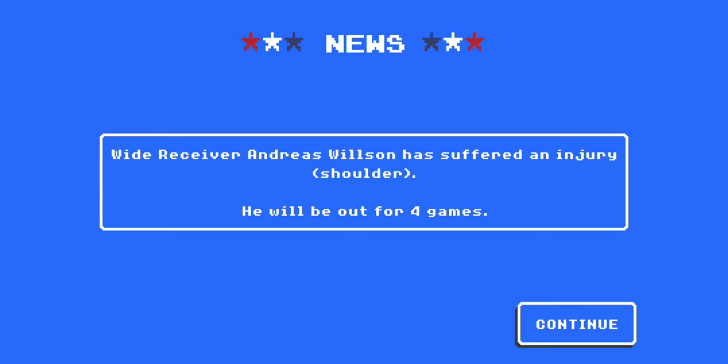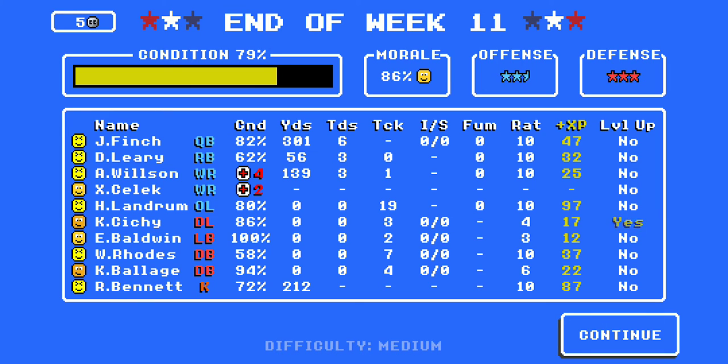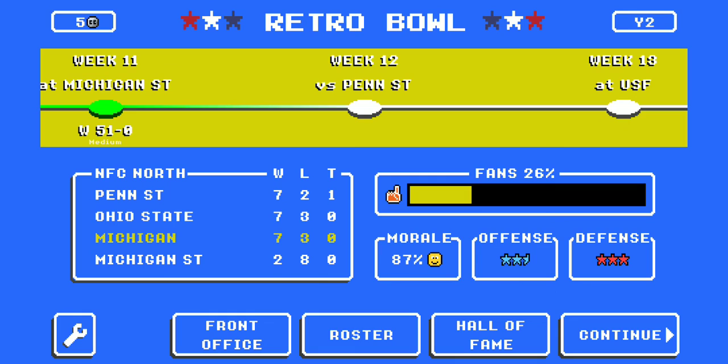Let's check out the stats. Unfortunately, Andreas Wilson is out for four games — he's injured, so we're in some deep trouble in our push for the playoffs. Josiah Finch: 301 yards and six touchdowns — what a game today. On behalf of the Michigan Wolverine Network, it's been a great day when you beat your rival 51 to nothing. We'll see you next week. Peace.